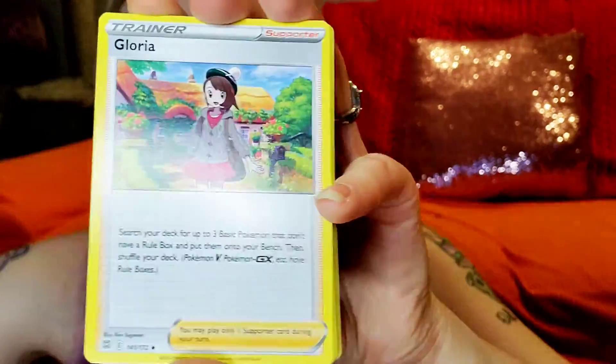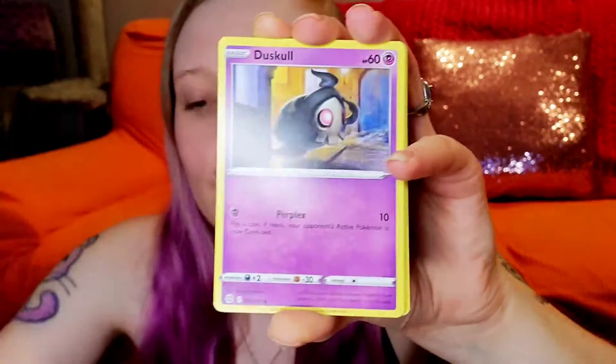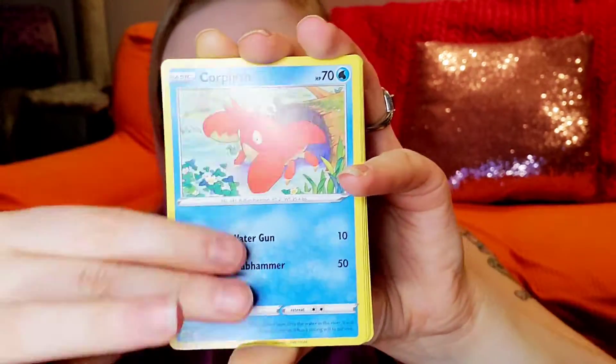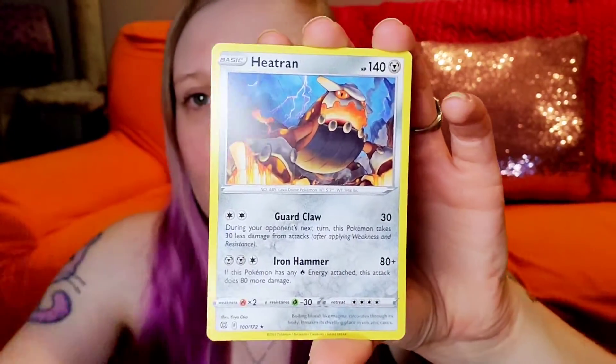I think the other one I wanted other than the Eeveelution character rares was Boltund, so that'd be pretty nice. We got whatever — Gloria Berry, Purloins, Duskull, Sneasel, Corpish. Bermi, nice — Liepard reverse, and nothing. We got Heatran!